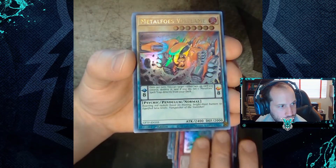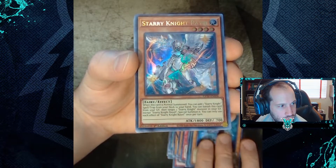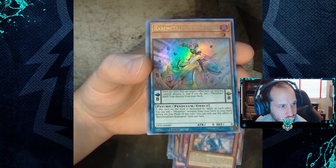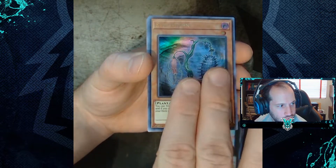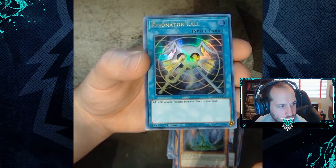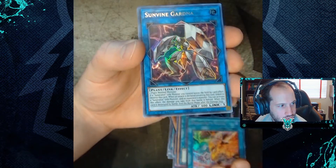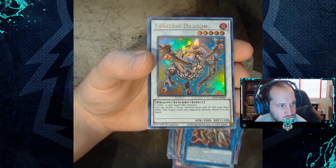Bundle 5 pulls: Metalfoes Volflame, Recover Star Knight Rael, Metalfoes Bismugear, Artifact Durandal, Evil Thorn, Resonator Call, Dragunity Glow, Sun Vine Gardna, Lavalval Dragon.